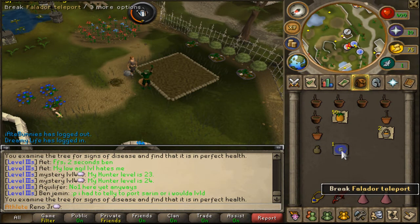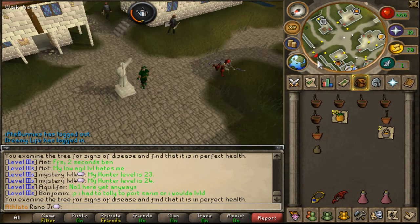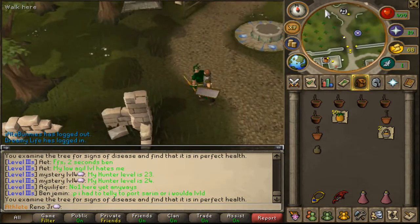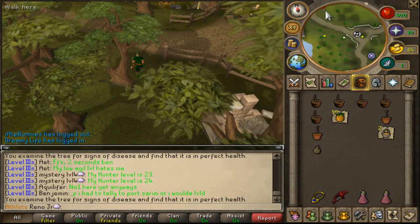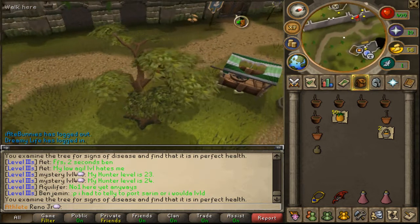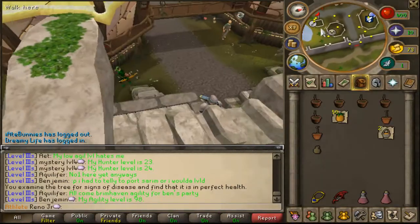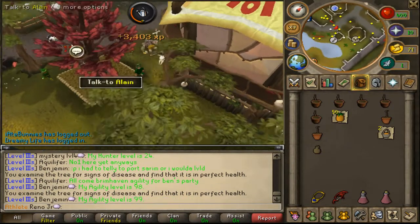Now teleport to Falador again and run north. Next thing you're going to want to do is run up to Taverly up here. Then you run down to this tree patch right here and repeat.